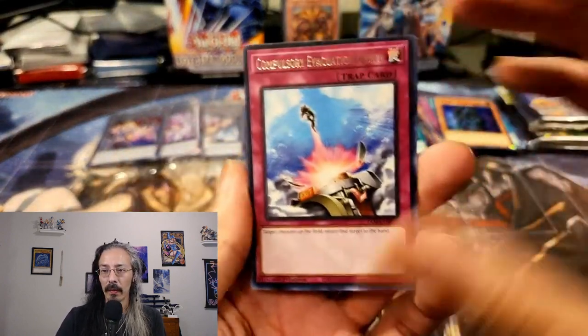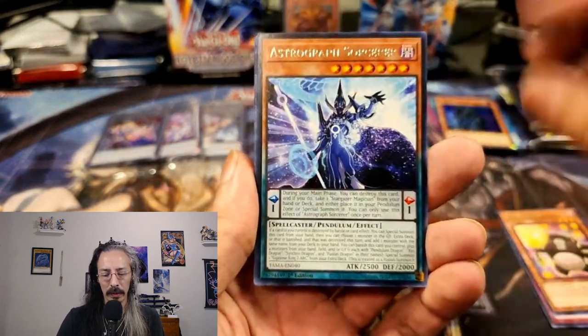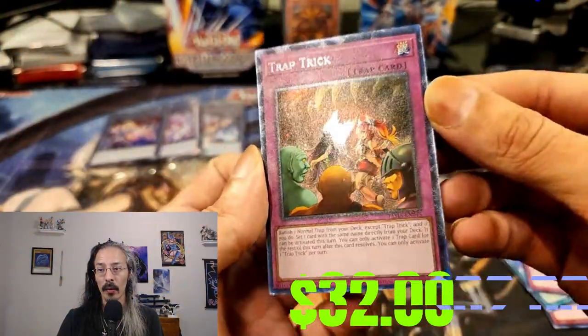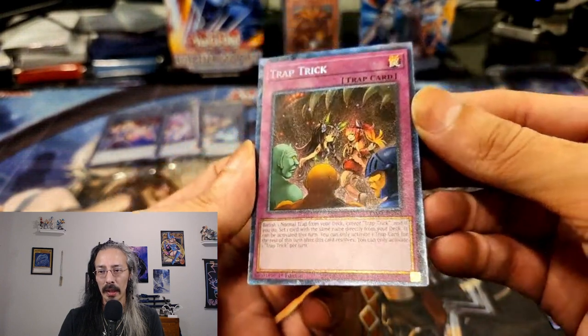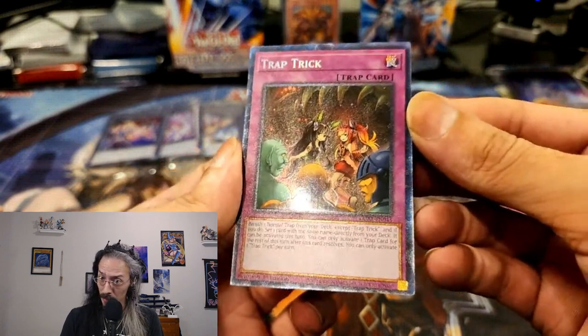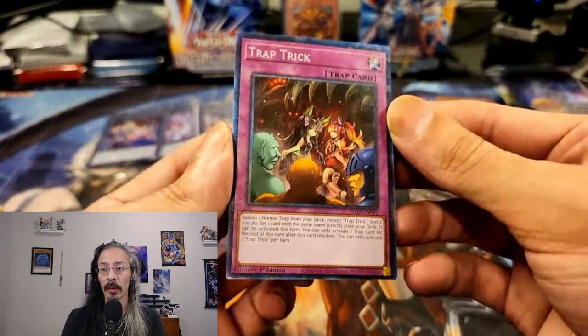And we at least get Droll and Lock Bird. Compulsory Evacuation Device, Bear Blocker, Astrograph Sorcerer, You're Welcome Labyrinth, and a Collector Rare Trap Trick. Do you see what happens when you wear the crown the correct way?